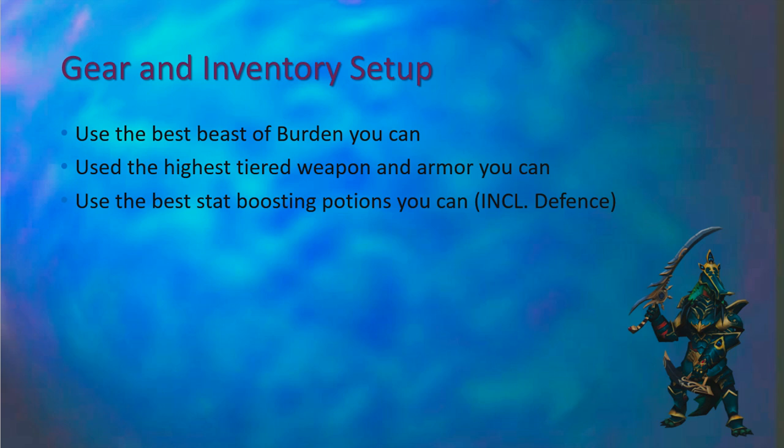Now we're going to talk about gear and inventory setup. As a general rule, it's pretty simple: use the best beast of burden you can, use the highest tiered weapon and armor you can, and use the best stat boosting potions you can. That also includes a defense potion. Don't forget the defense potion — it does make a very significant difference.